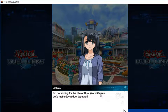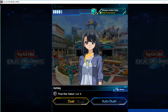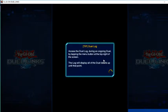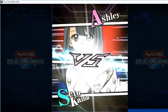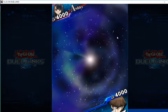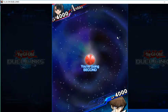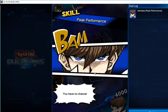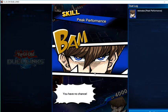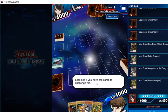Our first opponent will be Ashley. She says: 'I'm not aiming for the title of Duel World Queen — let's just enjoy a duel together.' Well, I'm aiming for the title of King of Games since I'm Kaiba, so I don't enjoy — I just win. Ashley versus Seto Kaiba. Hopefully I go second. Perfect — I can pull an extra card and hopefully get a good hand. Speaking of, what's our current hand? You have no chance.